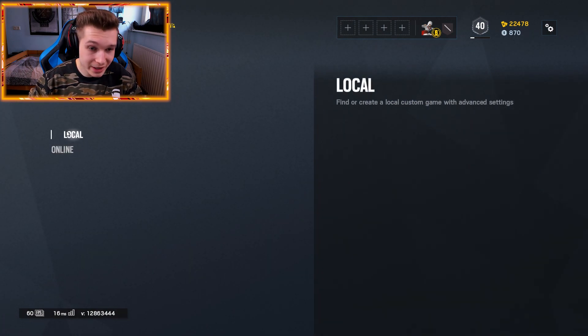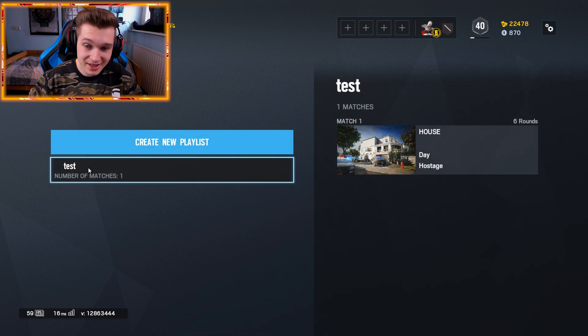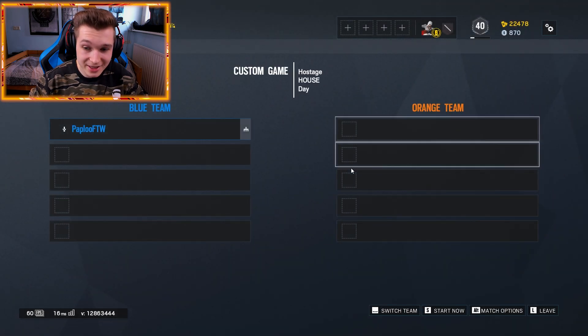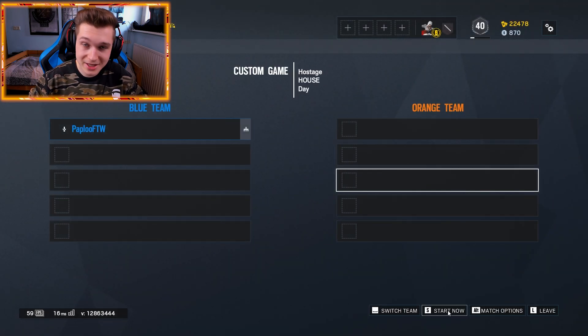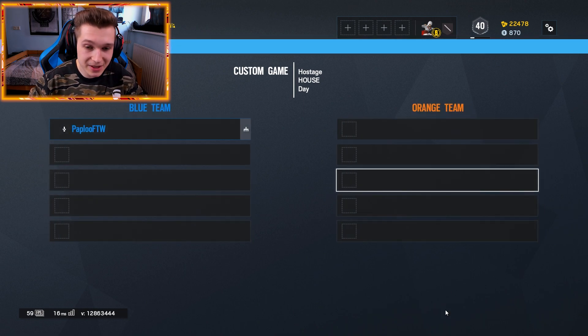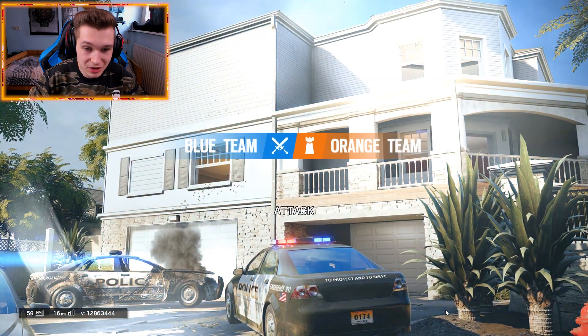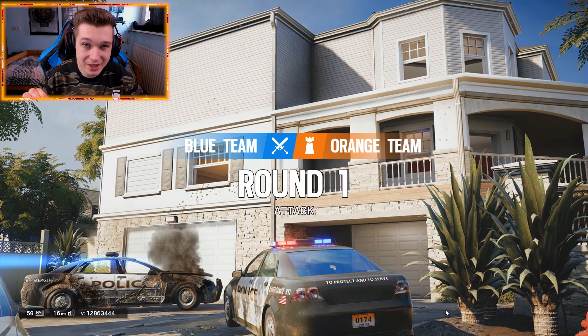Alright guys, so if your game is restarted and back up, you basically need to go back to the game mode list. Once you're in the game mode list, you need to go to custom game again, go to local again, and once you're in local go to create. Click on your test playlist, and then instead of creating as a spectator, you create it as a player, and now you can basically just start up the match.